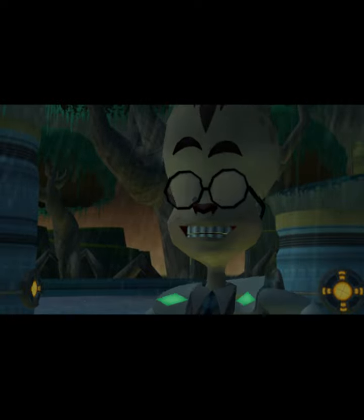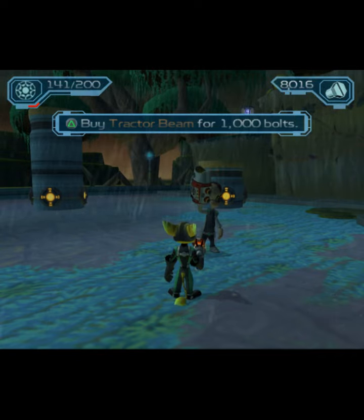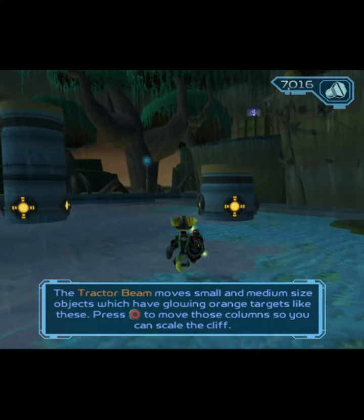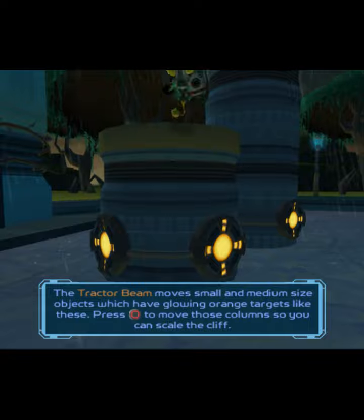How about taking advantage of our show special? Tractor beam for a thousand bolts — that's a steal! Thank you, sir, you won't be disappointed. The tractor beam moves small and medium-sized objects which have glowing orange targets. Press Circle to move those columns so you can scale the cliff.